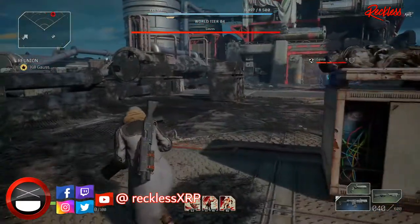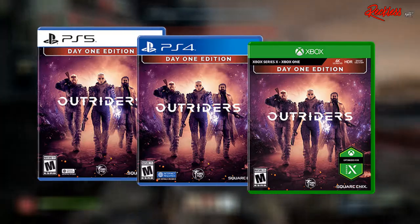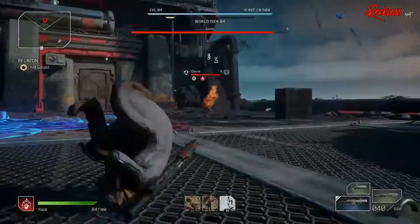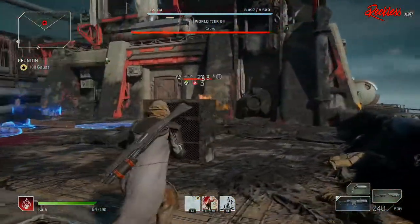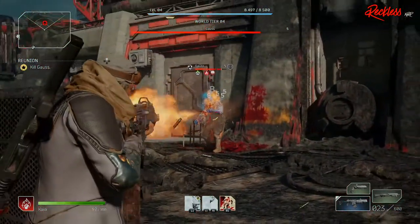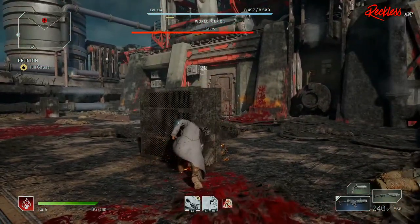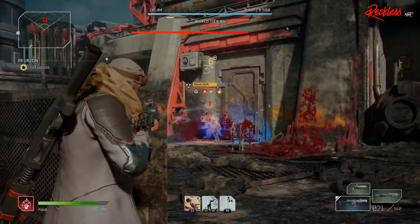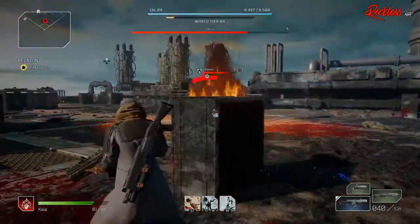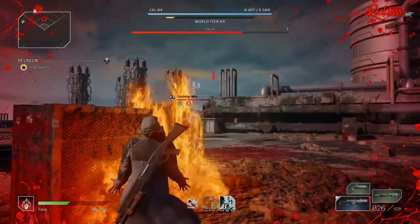The clock is ticking. There is less than a week until the release of the full game of Outriders and there is still a lot of things to do in order to prepare. For those of you who don't know, the progress from the Outriders demo does in fact transfer over to the full game when it is released on April 1st, 2021. If you guys want to know the details on what is going to happen for day one of Outriders, I have made a video explaining everything and I will put it in a card in the top right of the screen.